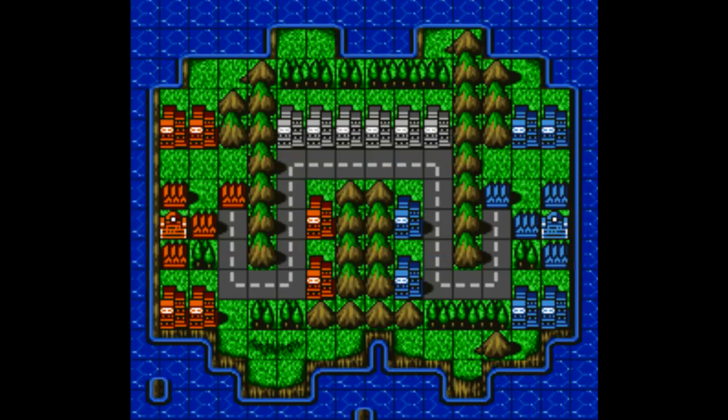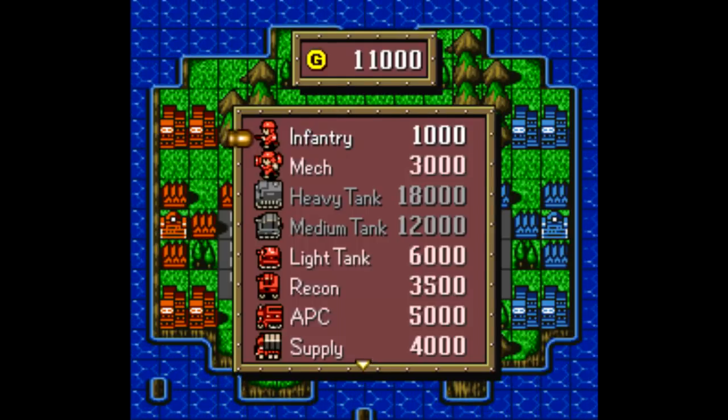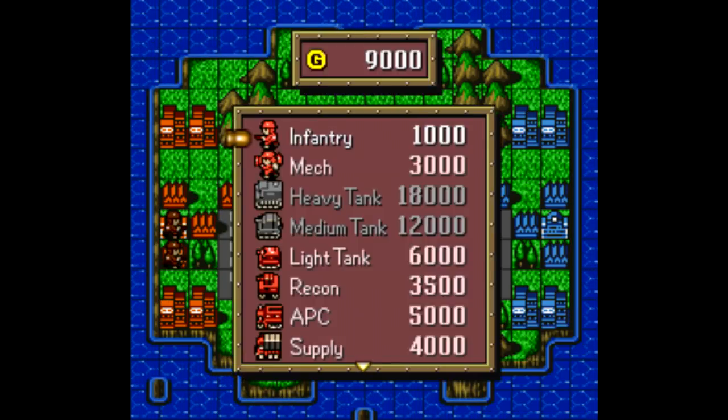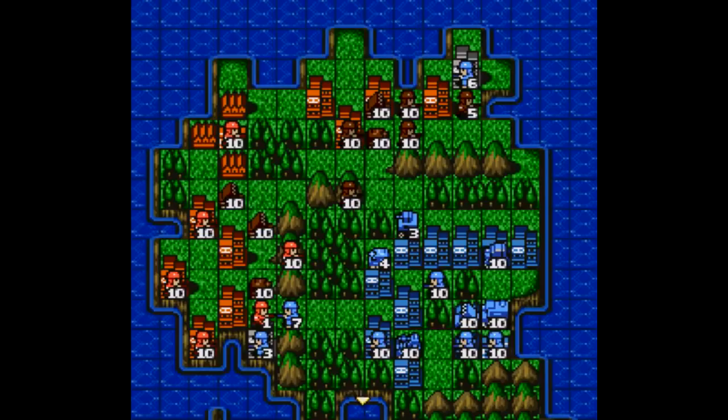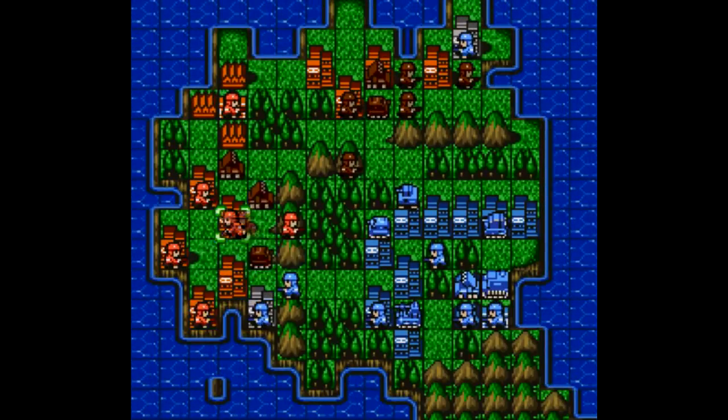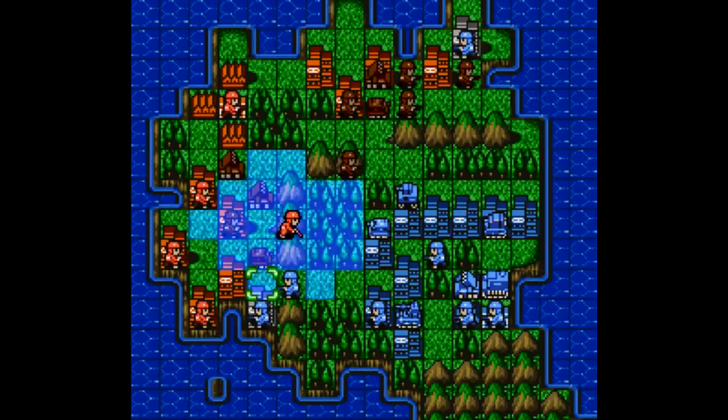The gameplay functions on a grid-based map. You just move your cursor over a building until you see the wrench icon, press A, and create a unit. To create a unit you need money — you typically start out with something like 7,000 gold, and more gold is generated each turn depending on how many buildings you have under your control.